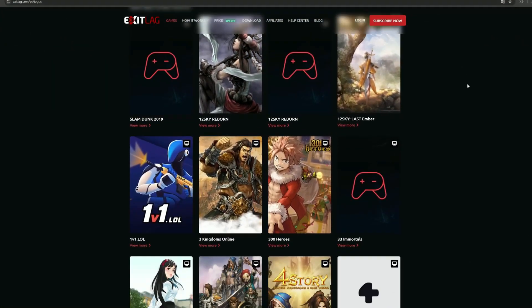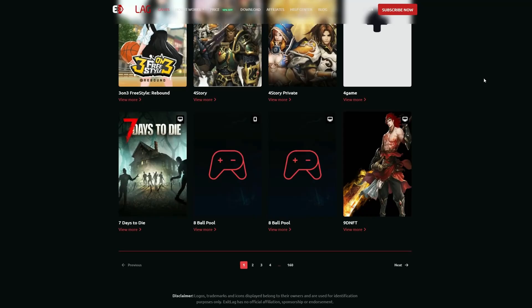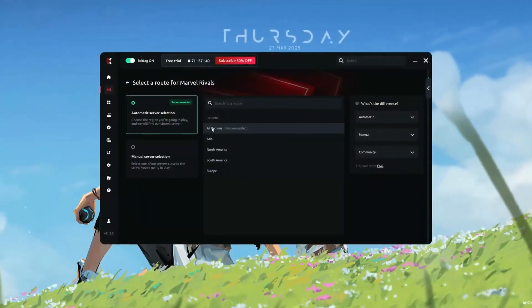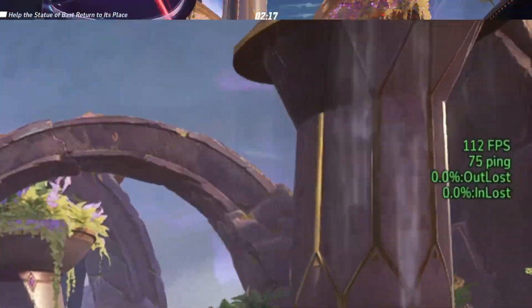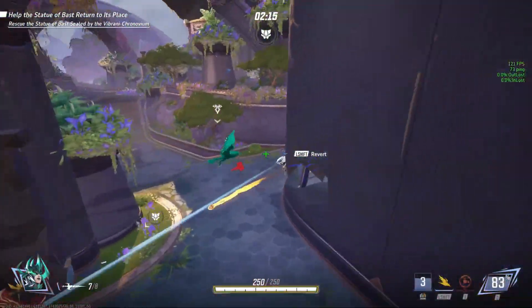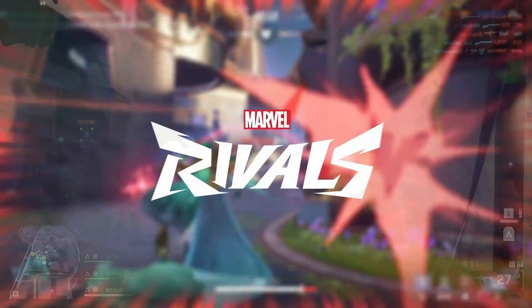ExitLag is a game optimization tool that helps you get the best possible connection when playing online games. It works by optimizing your internet route, ensuring your data takes the fastest and most stable path to the game servers. This helps reduce ping spikes, packet loss, and overall lag in games like Warzone, Fortnite, Marvel Rivals, and more.